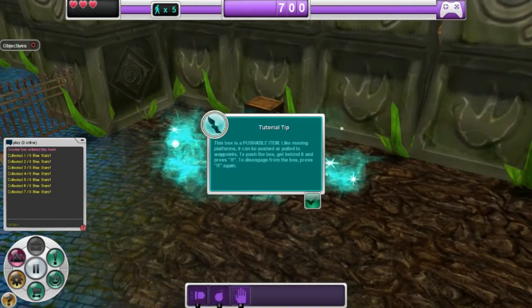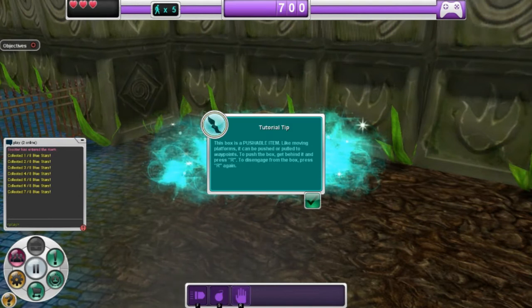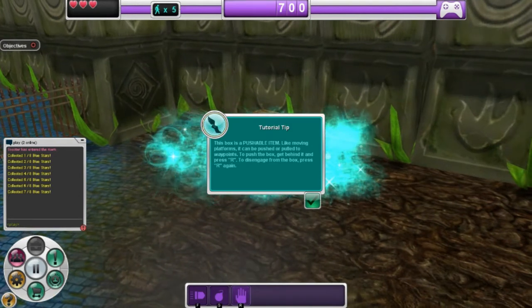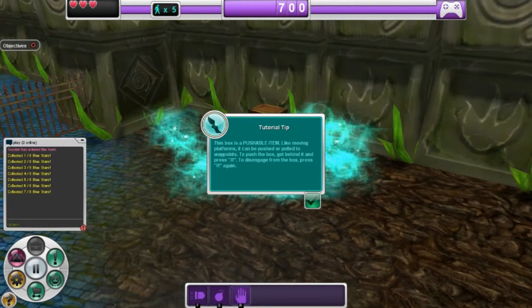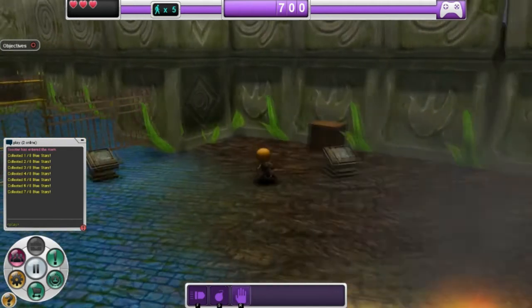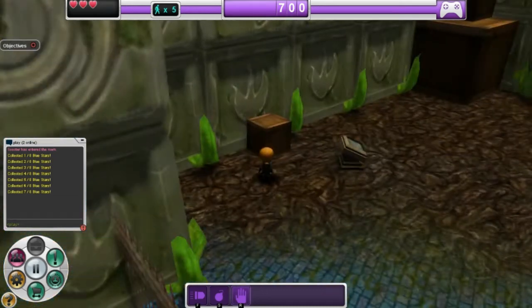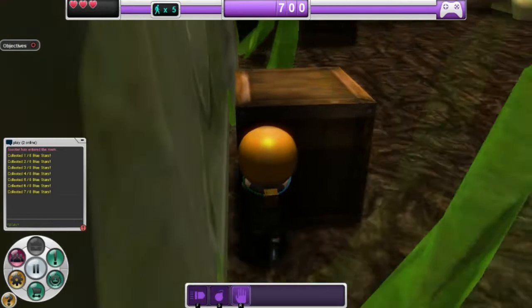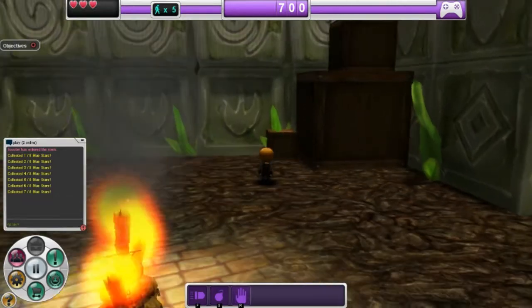The signpost says: this box is a pushable item. Like moving platforms, it can be pushed or pulled to waypoints. To push the box, get behind it and press R. To disengage from the box, press R again. On your action bar it's labeled with a little R — a hand button indicating you can grab it. Let's get right behind this box, press R, and give it a shove all the way across, past the plants, right up to the other box. Now it's in place.